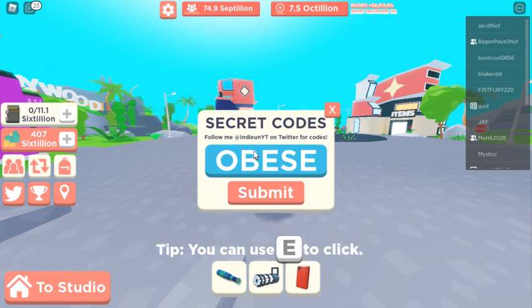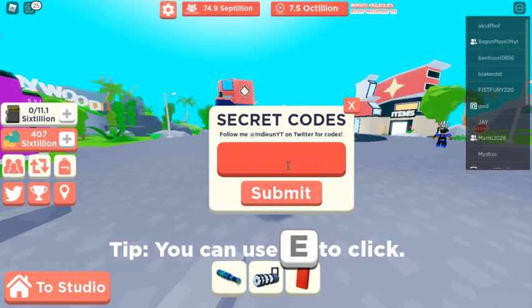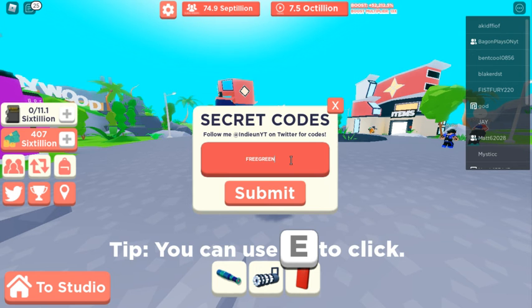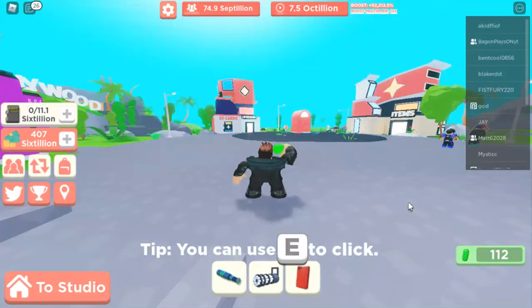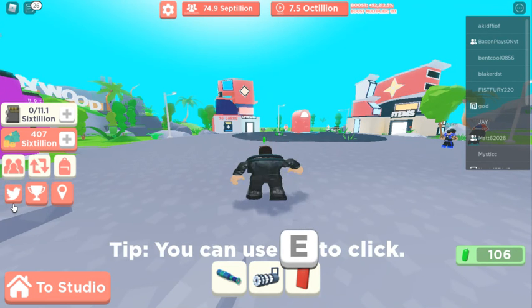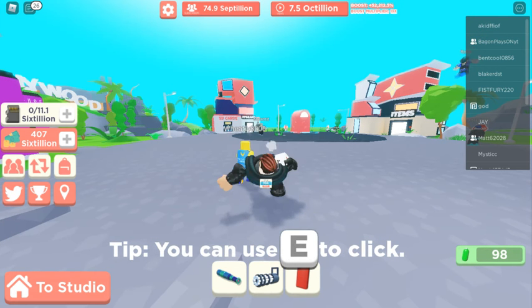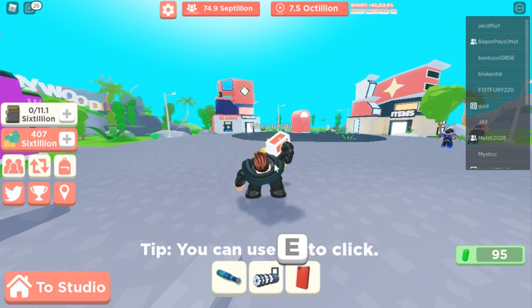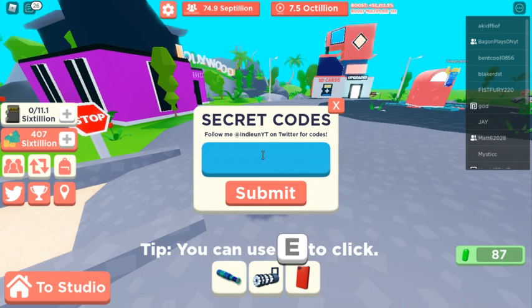There's also a code called 'free red' — you click submit and you get a free red potion. Then there's 'free green' — you click submit and that gives you a free green potion; looks like I hadn't used that one before so we just got a free green potion. There's also the code 'milk' — you spell it just like this, click submit, and it makes you drink milk. It has no benefits, it's just for looks.